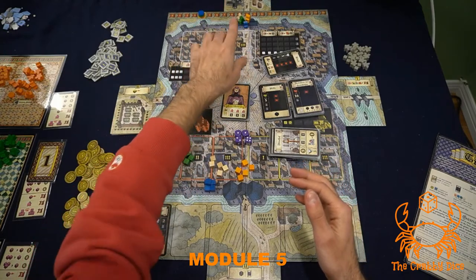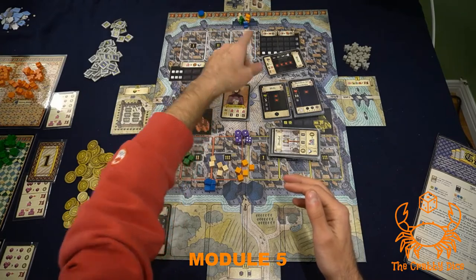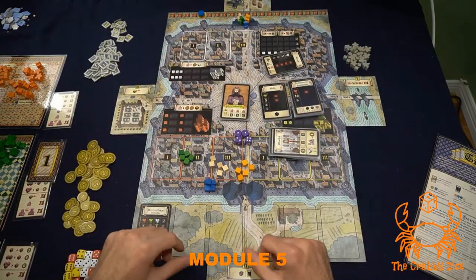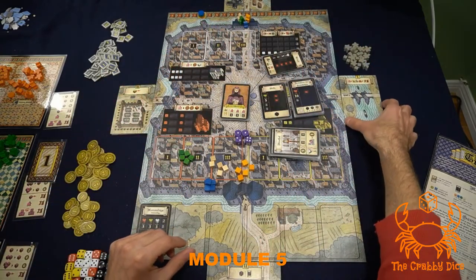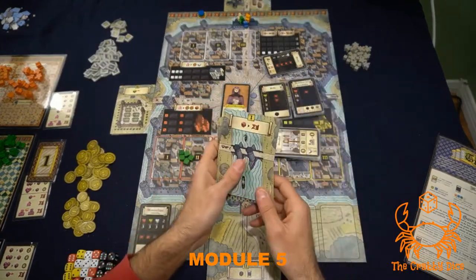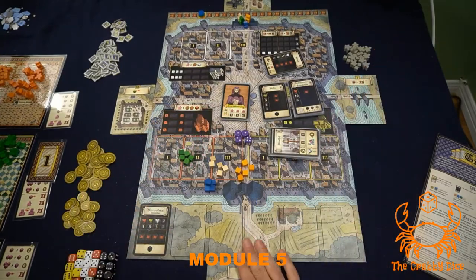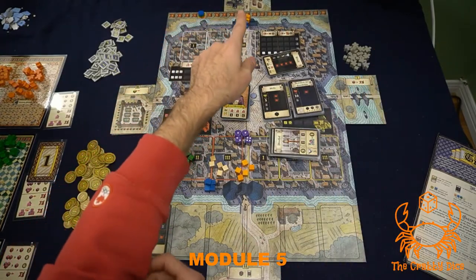Each player puts their guard on the zero spot of the rampart. At the four different spots around the game board, you take one of two random tiles of that number — they are double-sided so you can flip them — and place it in that spot. So you can have a number one on the right, two at the bottom, three on the left, and four on top.